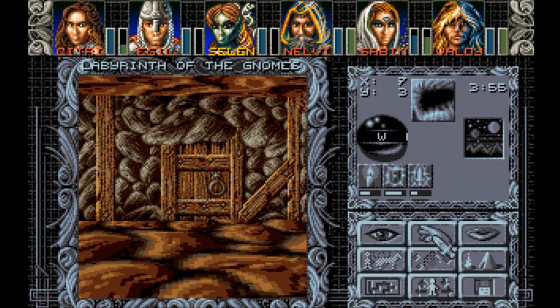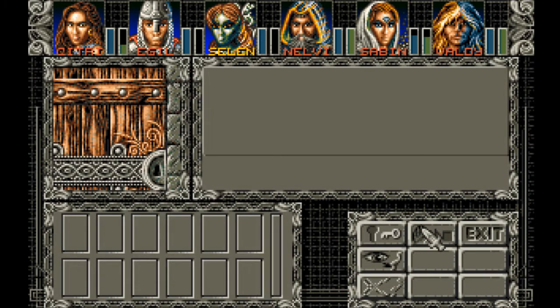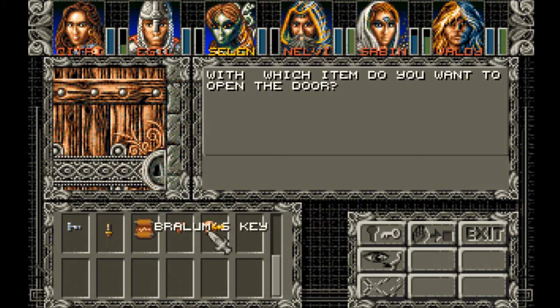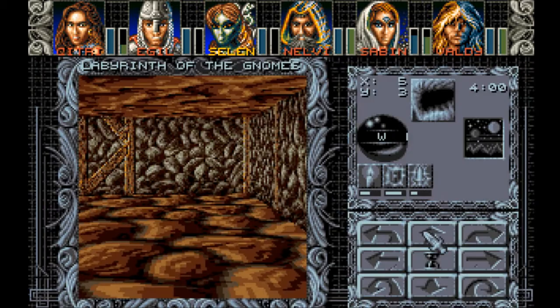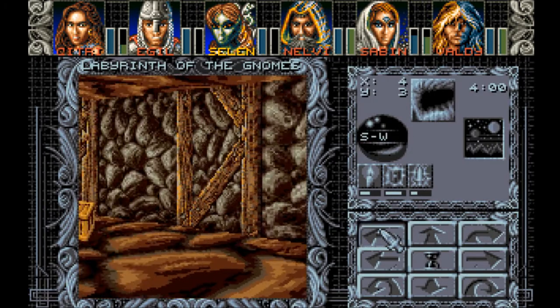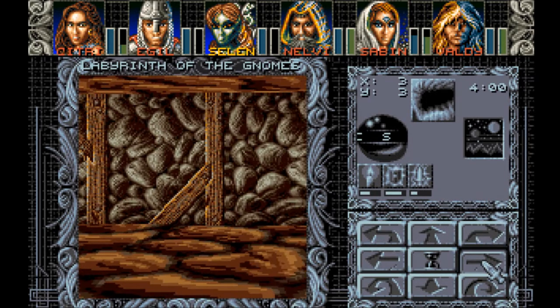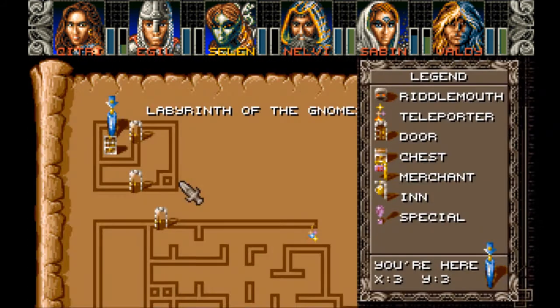We still have to go through that teleporter, see where that goes. Use Braylim's key — Selina has unlocked the door. Watch, she's secretly out to kill us. The box is ticking.